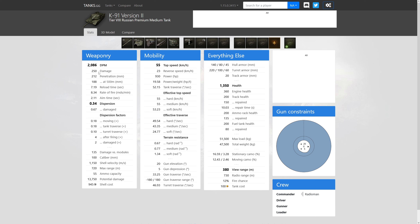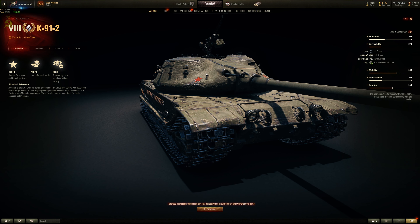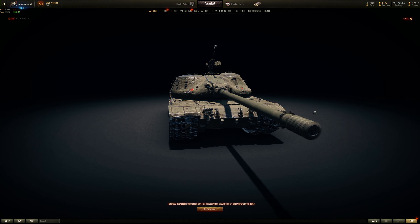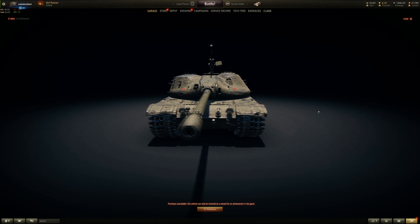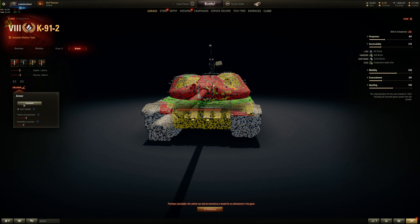It's just below average in terms of alpha damage, but then again I'm more used to the tier 10 — so it's a tier 8, I have to change that mindset. Overall, not a bad gun. It has 1,350 health, which is about average-ish for a tier 8 medium tank. It has 140 at the front, 80 for the sides, 220 for the turret front, and 100 for the turret sides — practically the same as the K-91 at tier 10.